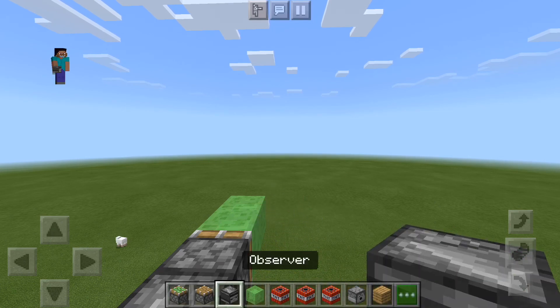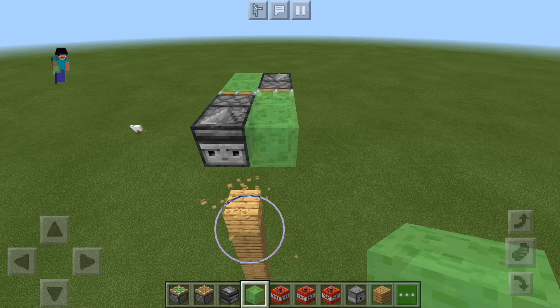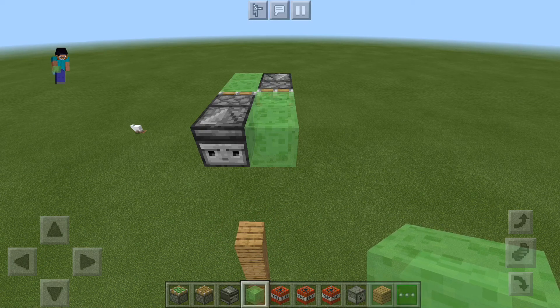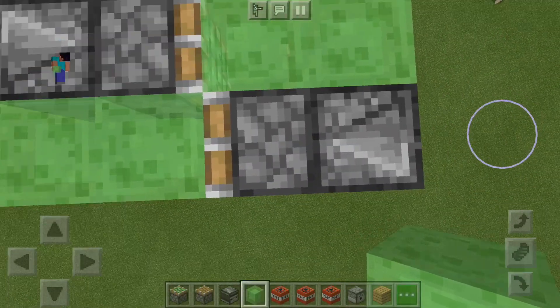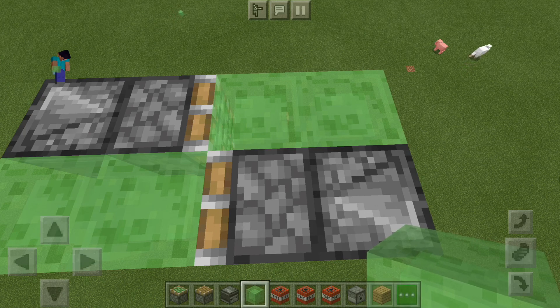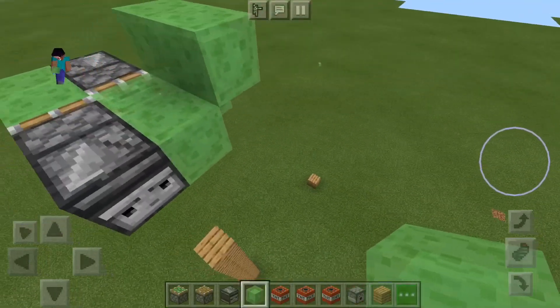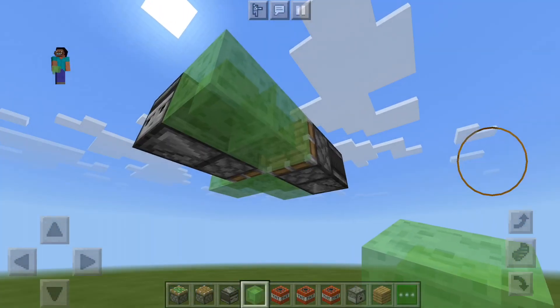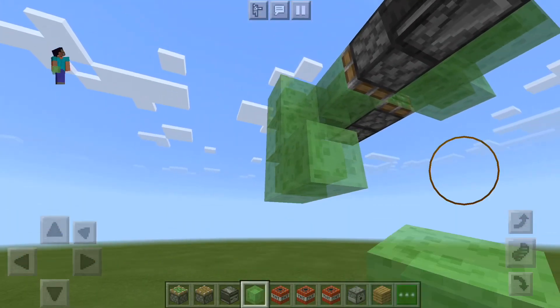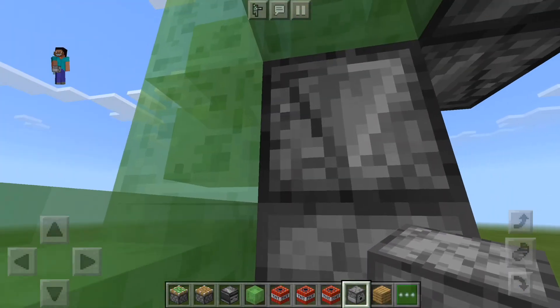Actually, first place an observer, then place a sticky piston, then place two slime blocks. Then destroy that down there. Find your sticky piston — in my case it's right there. Then go to where your piston is, place a slot just like that and then like that.